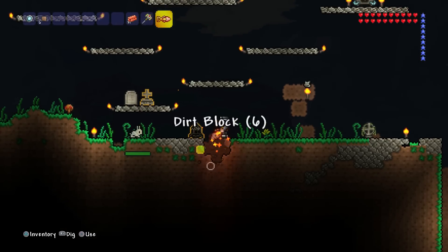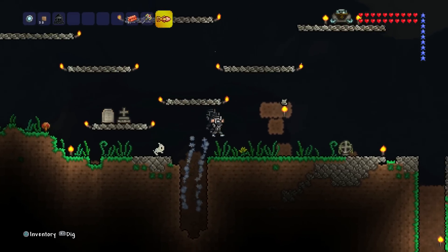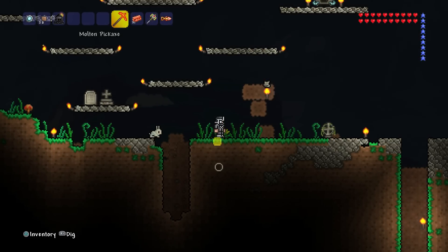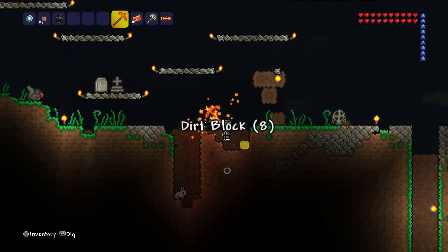Look at this thing — look what it does, look at that. This drill is sweet, man. It's fast. That's what it's like to have your first drill. That's a Palladium drill. And look at the drill compared to my best pickaxe that I had before — this is the Molten Pickaxe. That thing looks a little slow compared to this new awesome drill.